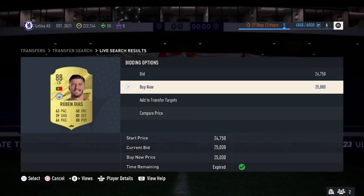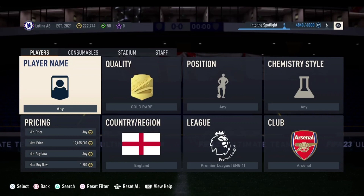A Ruben Diaz popped up for 25,000 coins, meaning that would have been over 2,000 coins profit. These cards pop up less regularly than the other methods, but they offer higher profit if you manage to get one.